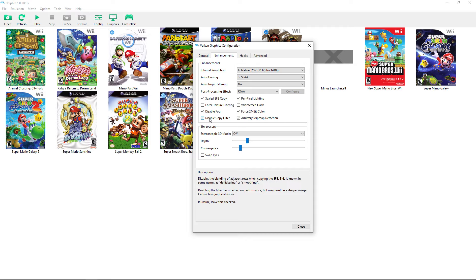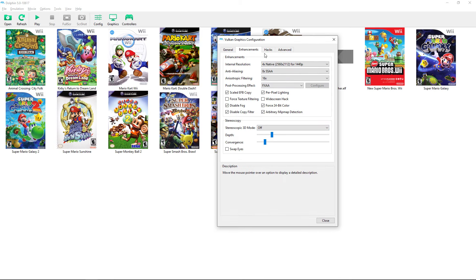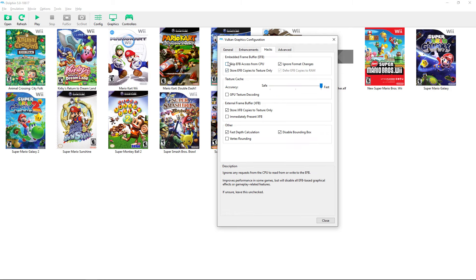Disabling the copy filter apparently fixes some smoothing issues, so if it's default checked, leave it. Stereoscopic 3D gives a red-blue anaglyph 3D effect — I don't use it, and I'm not sure which Wii or GameCube games support it, so I wouldn't turn it on.